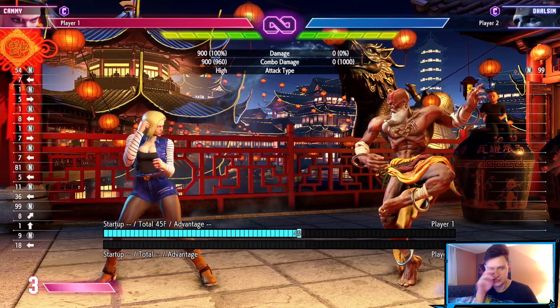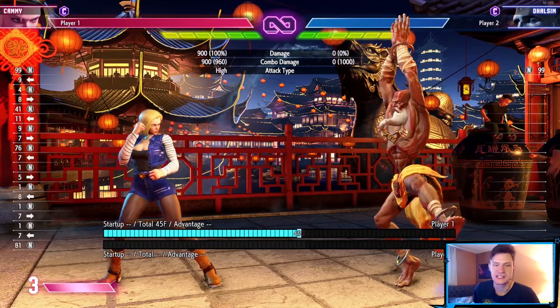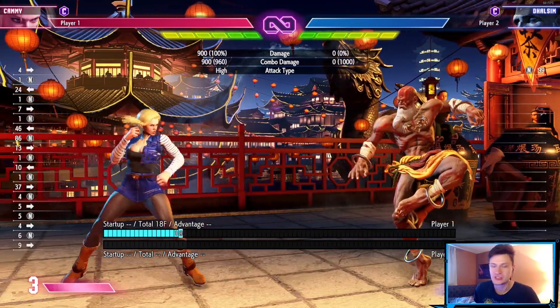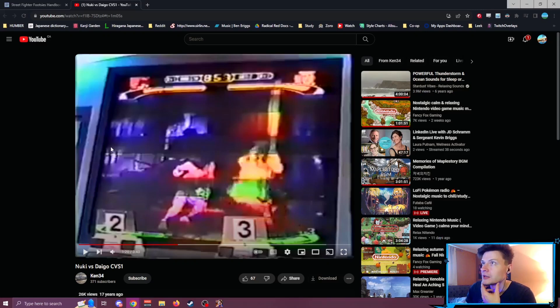If I'm playing against a Ryu who will not use his fireball as a poke, I am so comfortable as Cammy standing there and just walking. If he jumps I DP, if he sticks out a normal I'll try to whiff punish, if he does nothing I start walking to the corner. Cammy's really scary when she's in your face. If he's hesitant I can even just dive kick for free.